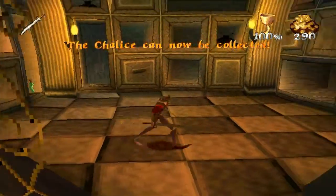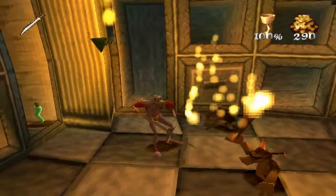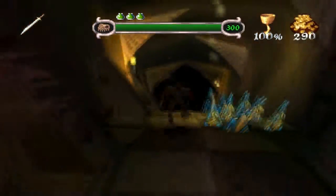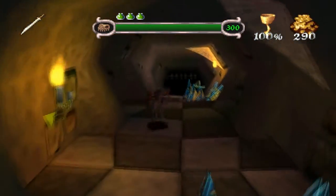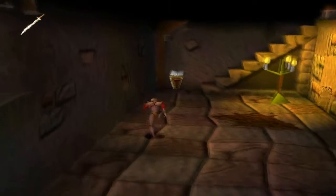Now we can collect the chalice, and you'll see where that is pretty soon. Pick up the sheet music and then just run back — nothing changes here, really. Move along this way and make it back to where you were before. Only this time, you don't use the blood rune just yet.